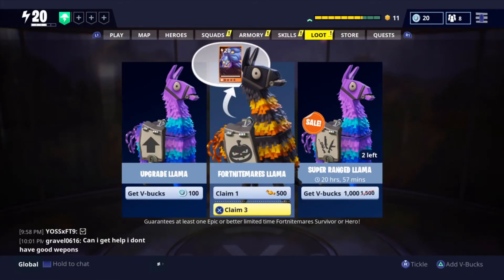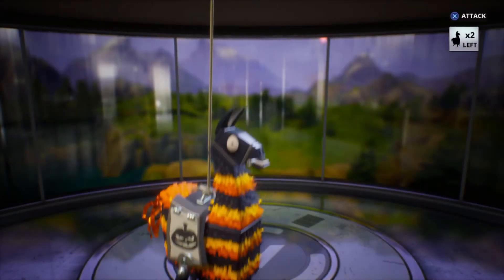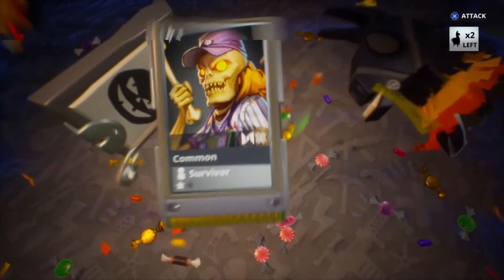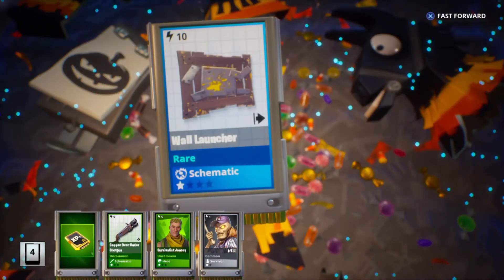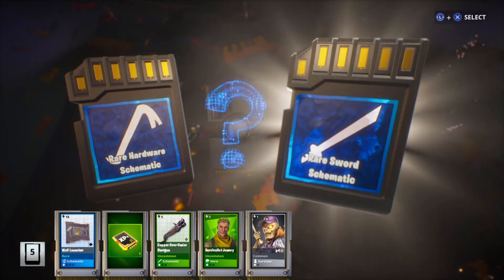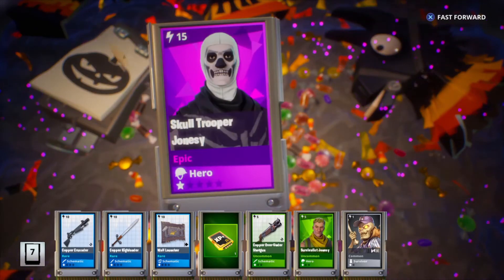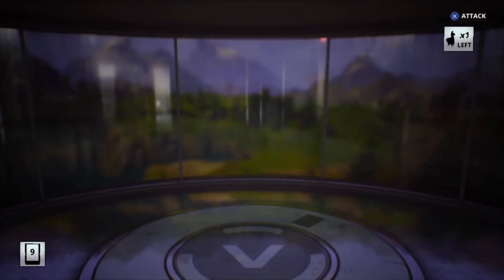On to the four nightmare llamas — we're going to pop up three of them. If you guys haven't, make sure to smash that like button. Let's try to hit 15 likes on this video. Make sure to smash that sub button — we are so close to 100, we're only 19 away. Okay, first one — let's get a legendary hero. We got the wall launcher, good to choose here. I always got the sword — I don't think I have many swords. Ooh, the crusader. We got skull trooper — who's that? Jonesy. I think I have his legendary. I got his legendary.